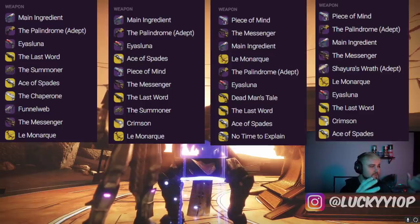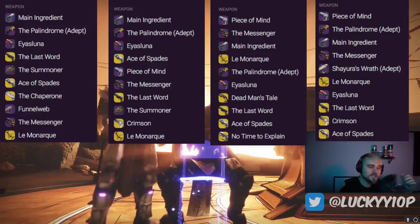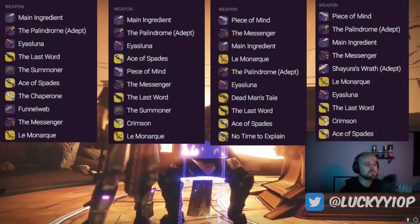That's a wrap on this week's Trials meta report. Let me know your thoughts — do you agree that Peace of Mind is the king of the Crucible right now? What roll are you using? Post it in the comments, subscribe with notifications on, smash that like button, and I'll see you in the next one.